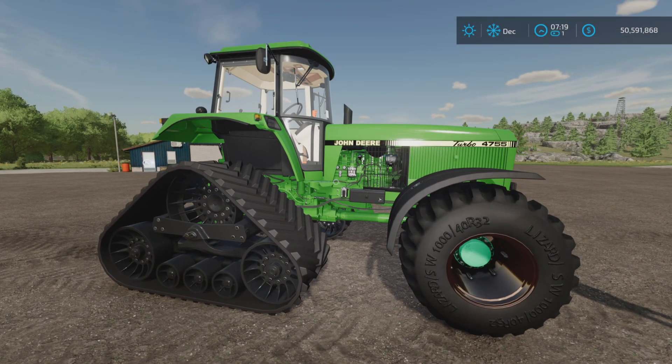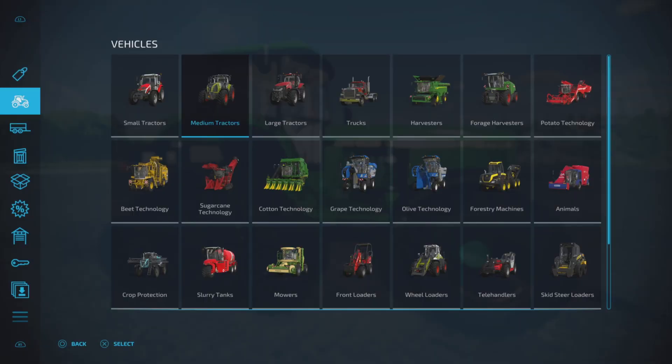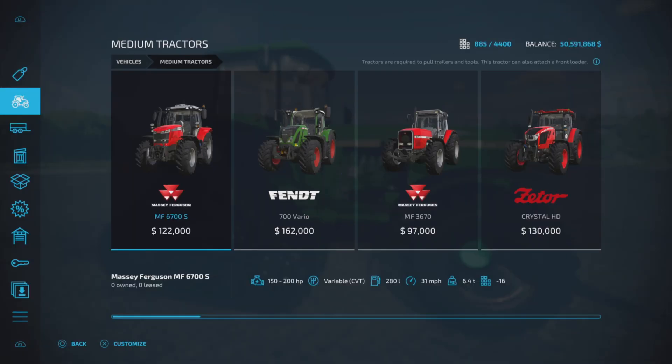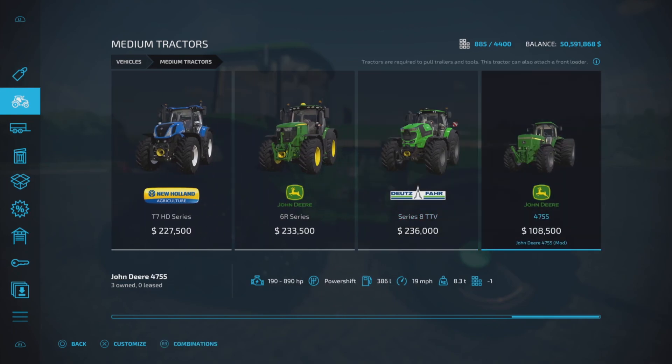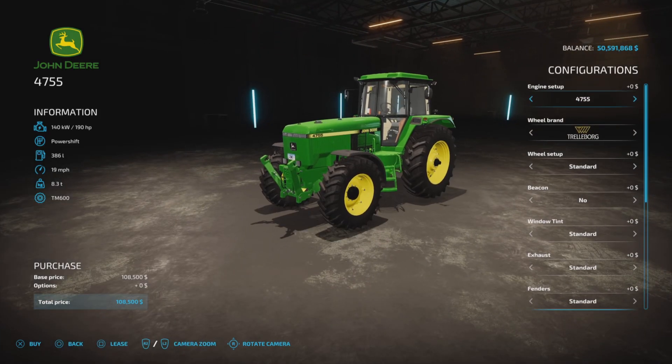Let's hop into the store and find it under medium tractors. And here we are at the end: $108,500, up to 890 horsepower, power shift transmission, 19 miles per hour — that's for the base model.